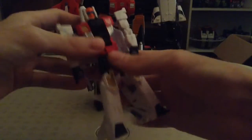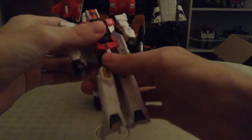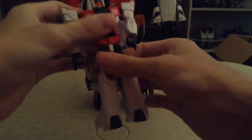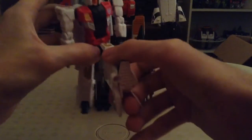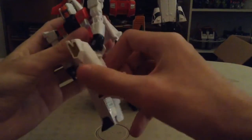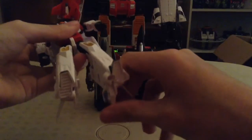No wrist articulation. He has waist articulation, which is mainly for the bicep swivel of Superion whenever he's combined. His thighs are on a ball joint — they can go forward, they can go back, they can go in and out. He has roughly a 90 degree knee bend, which is very nice. And sadly, no foot pivot or anything like that.